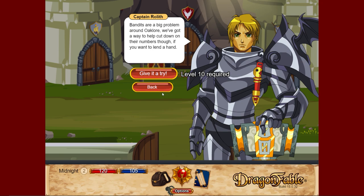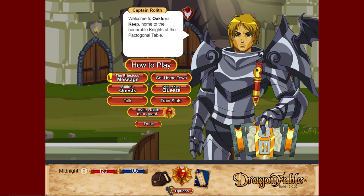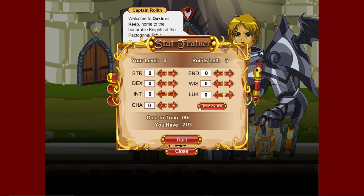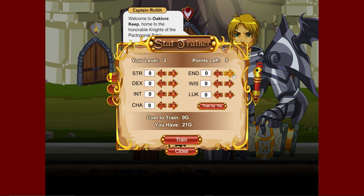Rolith's quests are just killing bandits, so we don't have to worry about those. Oaklore Keep quests show all the NPCs in the area that have quests for us. If you have a dragon amulet you can invite Rolith as a guest, but obviously we're not going to do that. We can train our stats - when we leveled up we got five stat points. It costs 20 gold per stat point, so each level we'll pay about 100 gold to put stats in.